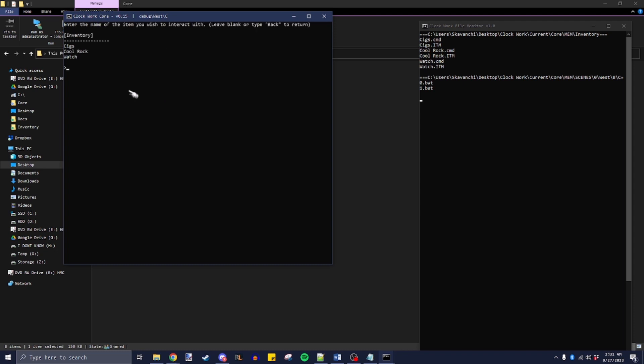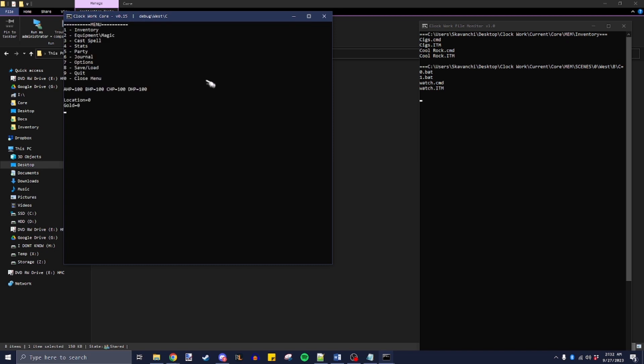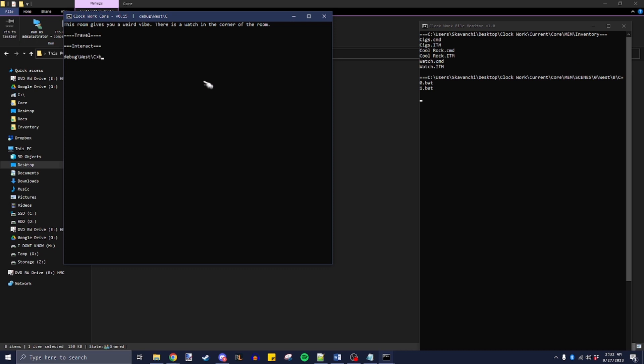Let's examine the watch: 'a watch belonging to Dave' — not very exciting. But if we interact with the watch again and hit drop, notice over here it drops it back on the ground. That'll work in whatever scene we want. So let's go ahead and take it again.